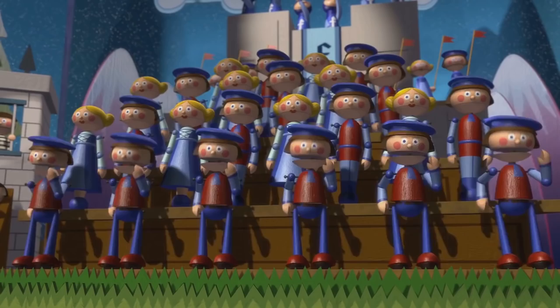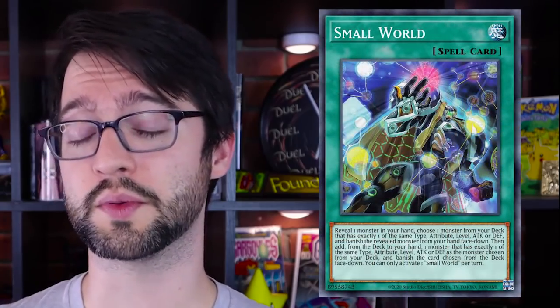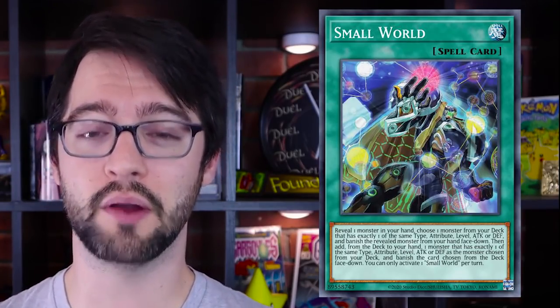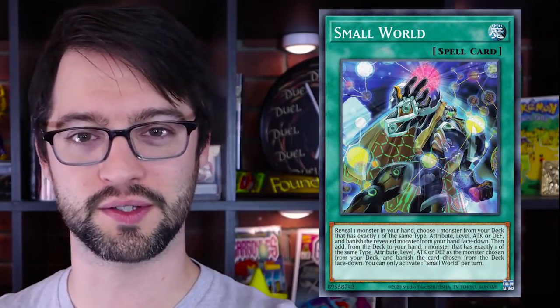Number six - Small World, the normal spell card. Small World is one of the best spell cards I have ever seen because it allows you in a normal spell card to search any monster from your deck. However it's not all sunshine and daisies - you gotta work for it, you gotta do some big brainage. We're gonna break Small World down for you folks.